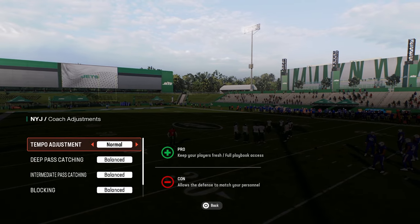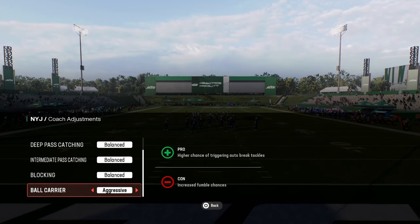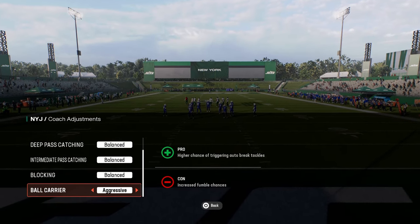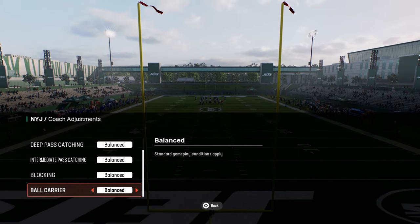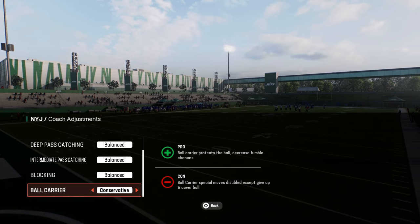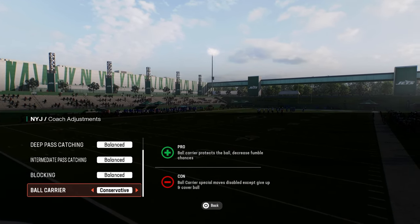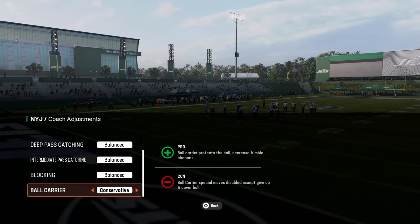If you go into coaching adjustments on offense, you're going to see that we can turn our ball carrier on conservative or aggressive. With aggressive, it says higher chance of triggering auto break tackles, but the con is you increase your fumble chance. Balance is kind of just standard gameplay conditions. Conservative says the ball carrier will protect the ball, and this will decrease your fumble chance — it will almost eliminate your fumble chance. The con is ball carrier special moves are disabled except for give up and cover the ball.